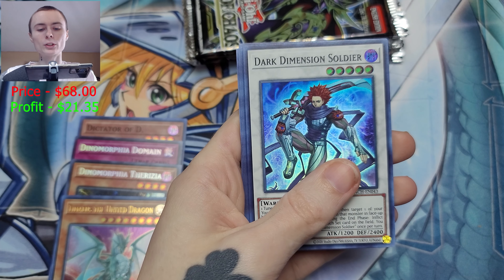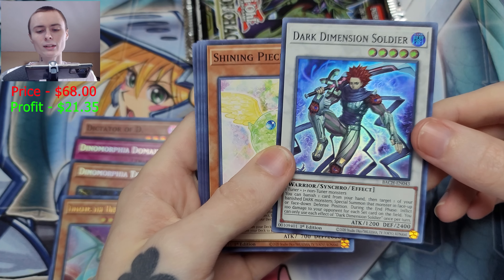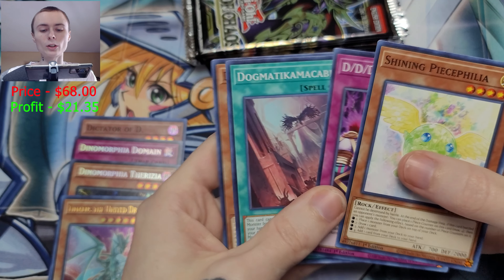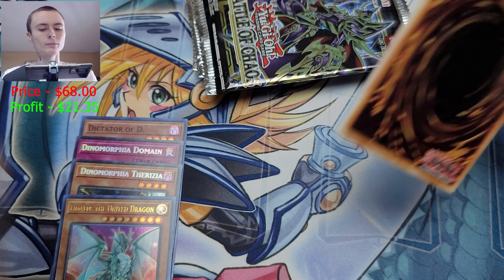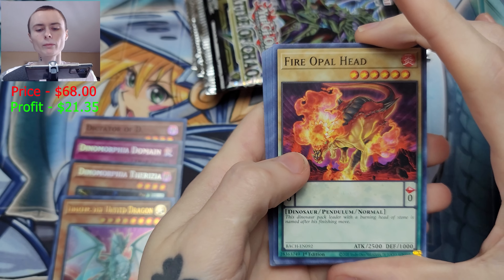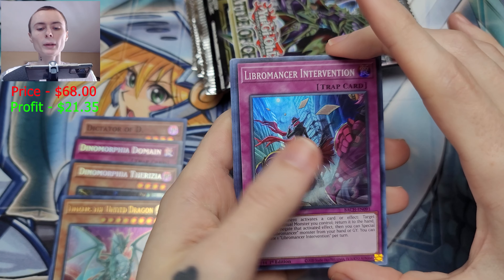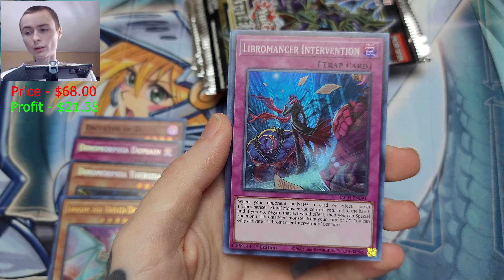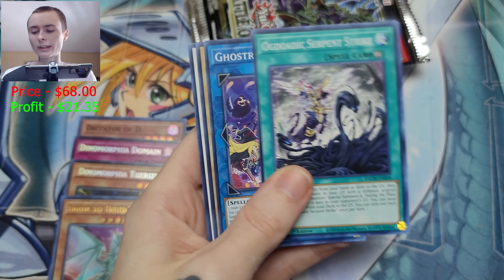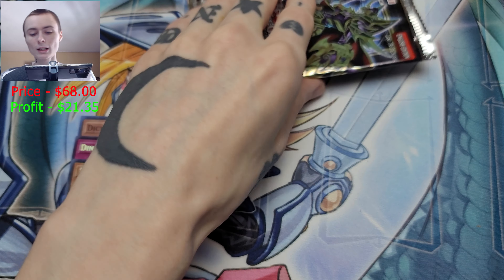Dark Dimension Soldier — don't think that's worth anything. Still a very good card but not worth a dollar. Fire Opal Head, Ghost Trick Siren, Ghost Tricks — and we got Libromancer Intervention. I'm thinking no — and yeah, it's not worth anything but I thought it was for a second.